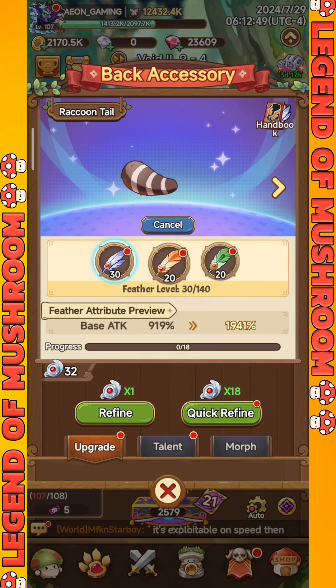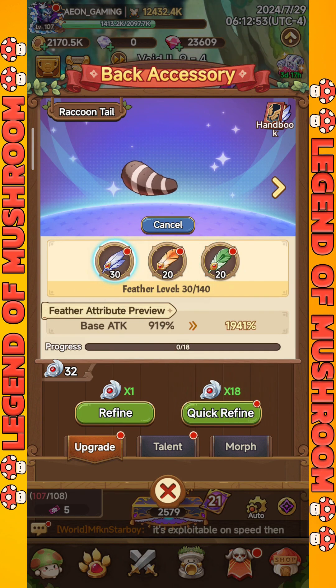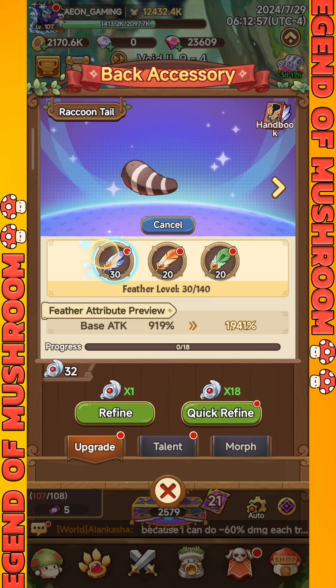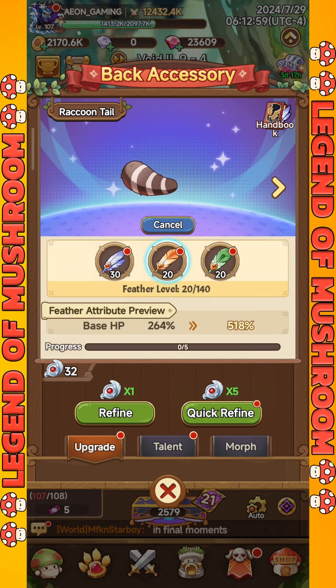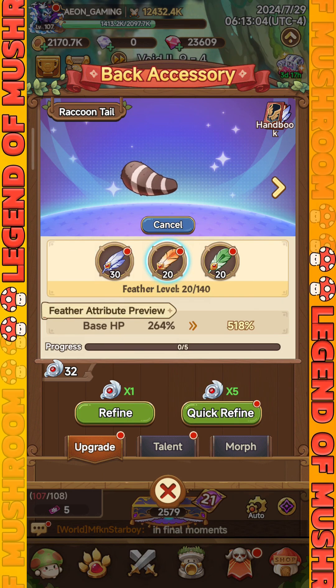Back Accessory is a gear that functions to significantly boost your character's basic stats. Access to this gear will be open on the 18th day of the server. The upgrade mechanism and collecting upgrade materials for this back accessory is fairly easy. In this video, I will share the basics you need to know about back accessory.